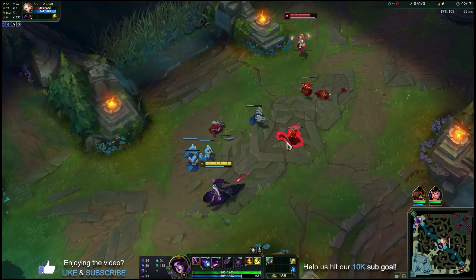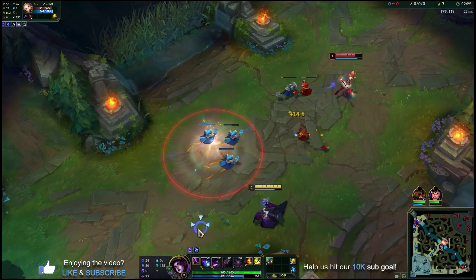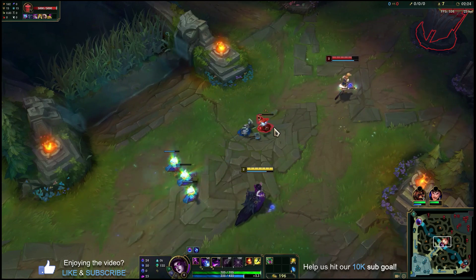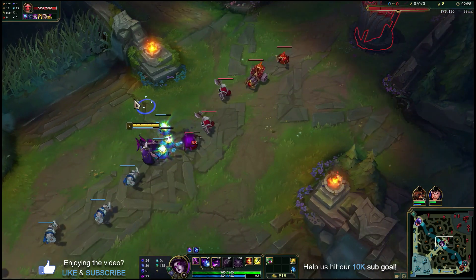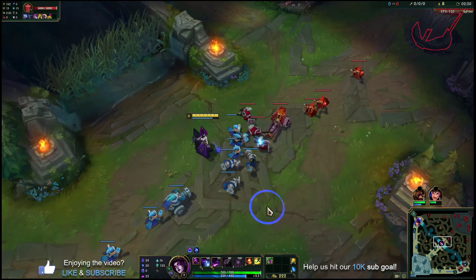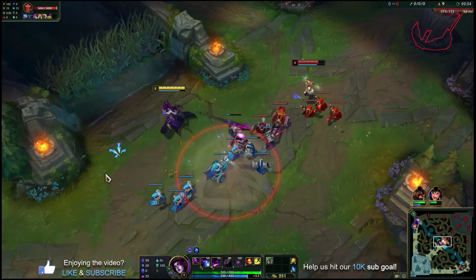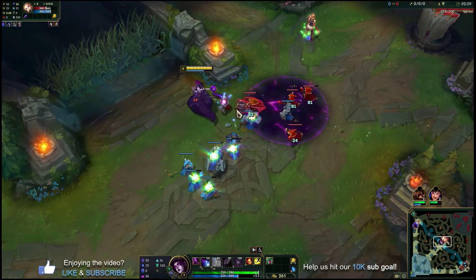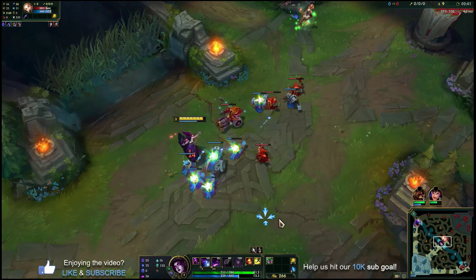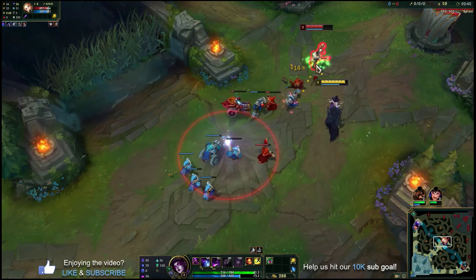We're going to try and pick up last hits with our auto attack. We don't really have to focus on using our W for that — we want to wait for the W to synergize with Arcane Comet to maximize our poke damage. Later in the game as you pick up more mana and have your Lost Chapter, you can get a little more liberal with throwing out Ws just to push waves every two or three seconds. That'll be available to us later in this game.